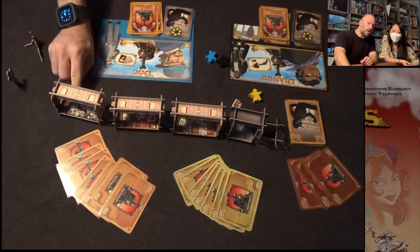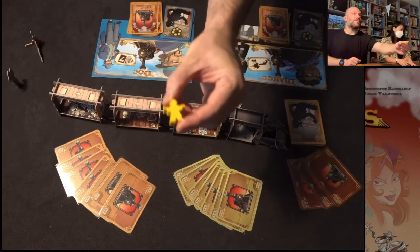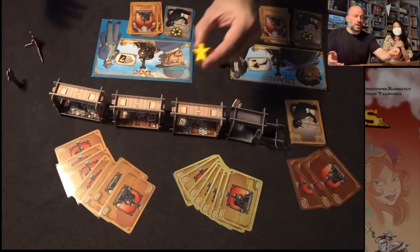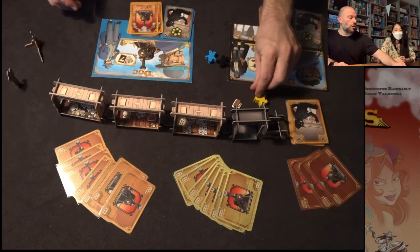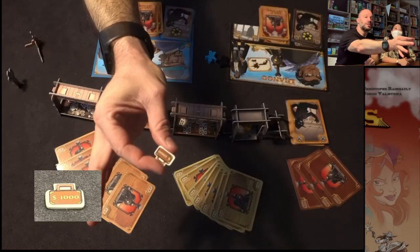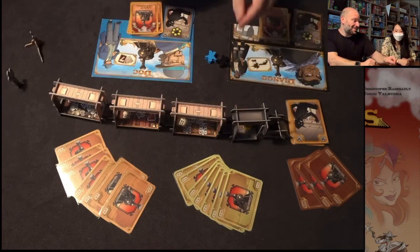Now in terms of the players and the meeples, we have the sheriff. The sheriff is not somebody you want to meet when you play the game — he's going to try to hurt you and stop you from doing things, because we're robbers doing bad stuff. The sheriff is going to start the game up in the caboose, in the first car, and he starts with a briefcase worth a thousand dollars. Getting this is really good — you want to try to get that briefcase — but you've got to be careful because it's hanging out with the sheriff.